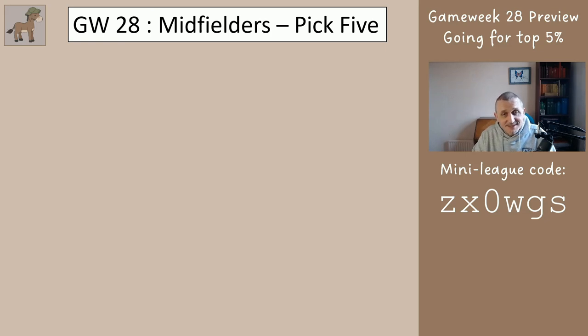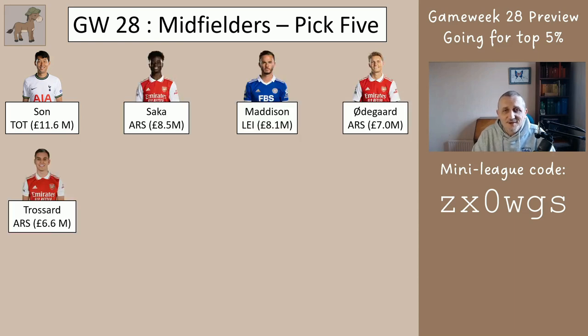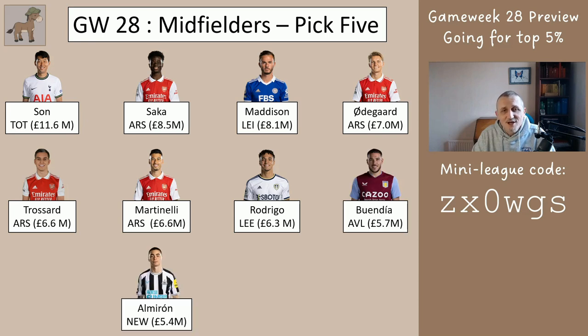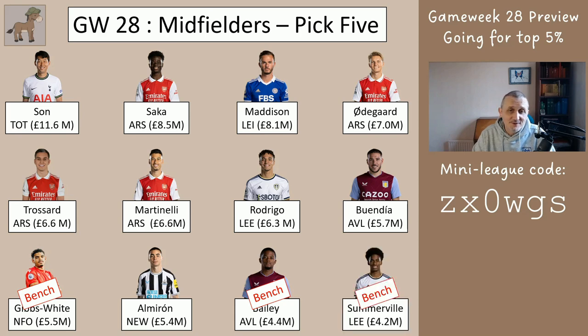Midfielders — pick five of these, and it doesn't really matter which five. Son from Tottenham, Saka from Arsenal, Maddison from Leicester, Odegaard from Arsenal, Trossard from Arsenal, Martinelli from Arsenal, Rodrigo from Leeds, Buendia from Villa, Almiron from Newcastle. Gibbs-White from Forest, Bailey from Villa, and Somerville from Leeds would all be on your bench.